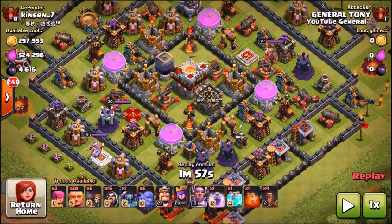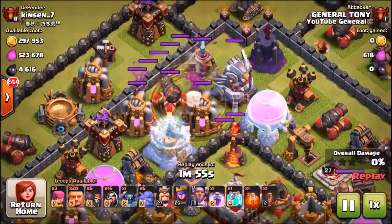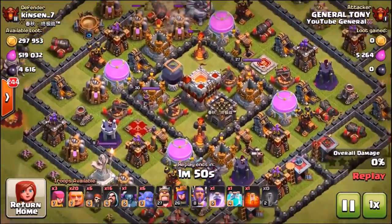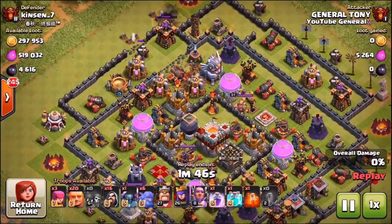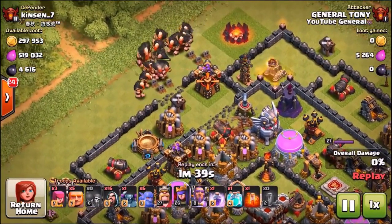Usually I would bring two rage spells, a heal spell, and earthquakes, but because we're bringing that clone spell it takes two of my normal spell spaces. So we're already at a massive disadvantage. We're going to drop in the earthquake spells near the Eagle Artillery and the inferno tower and then move in for the attack. Normally without the clone spell I'd do about 70 to 80 percent damage to a base like this.